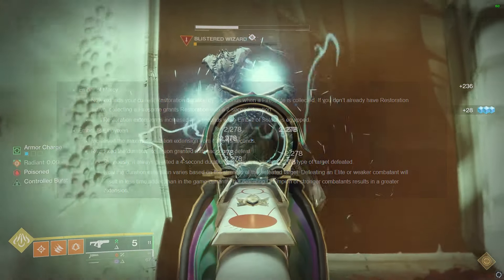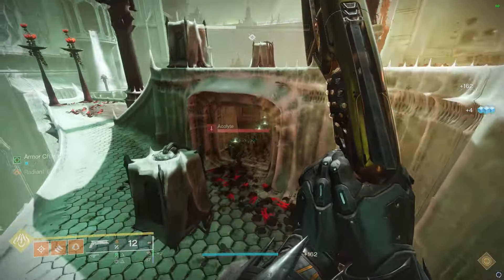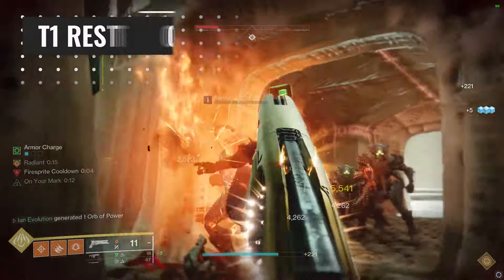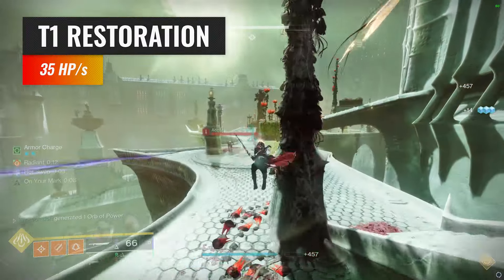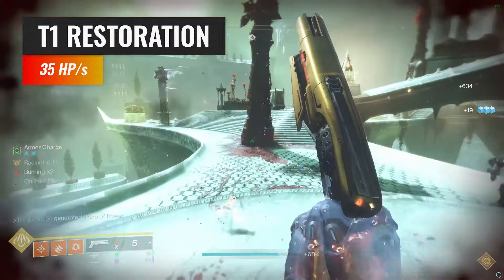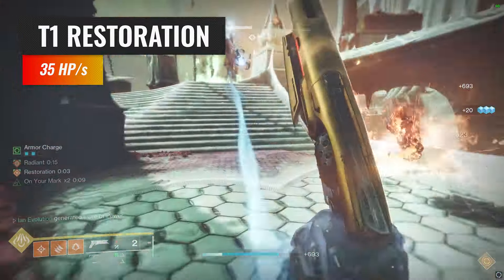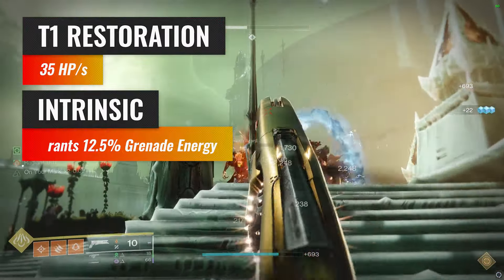It was a bit unneeded — Empyrean was great as is — but we'll just take it. Of course, with both of these in mind, we are only dealing with tier 1 restoration. I should have the value for health per second on screen right now, but with most content in Destiny 2, tier 1 restoration is just good enough. Going forward, it's officially just nice to know that picking up a fire sprite only benefits you in the end.